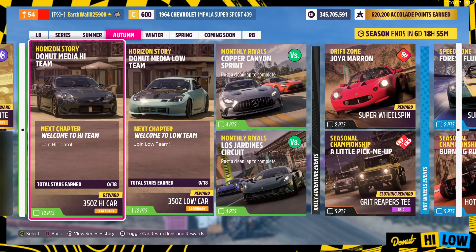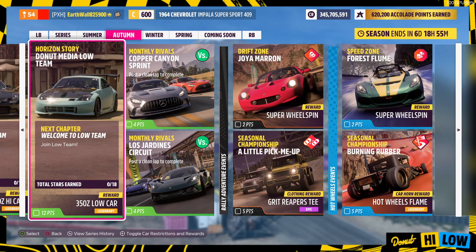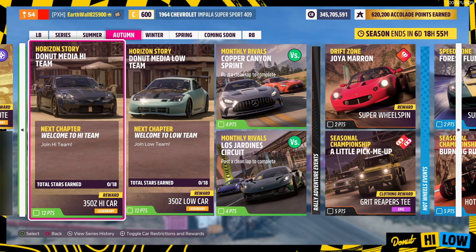Next up we got the monthly events: the Horizon Story Donut Media High Team and the Horizon Story Donut Media Low Team. It's six parts and you get 12 points each. Not only does it give you great points, it's also very fun. I'm going to be making videos on both of these pretty soon.